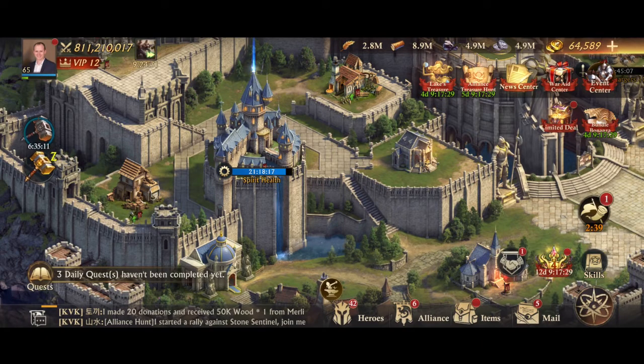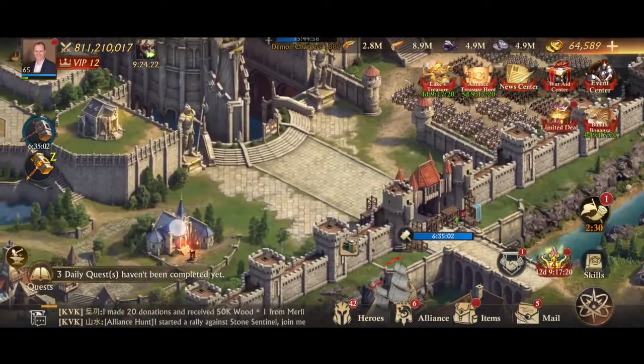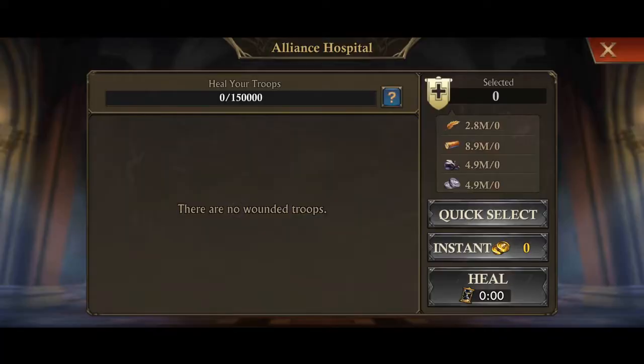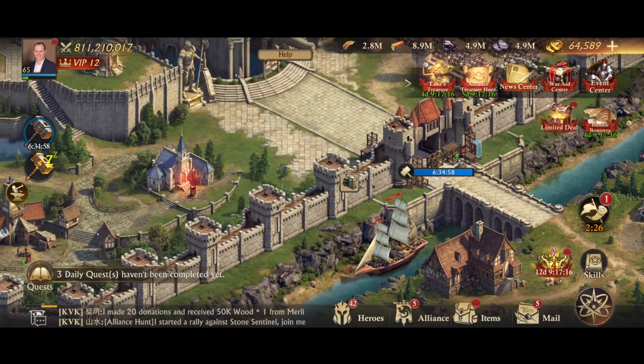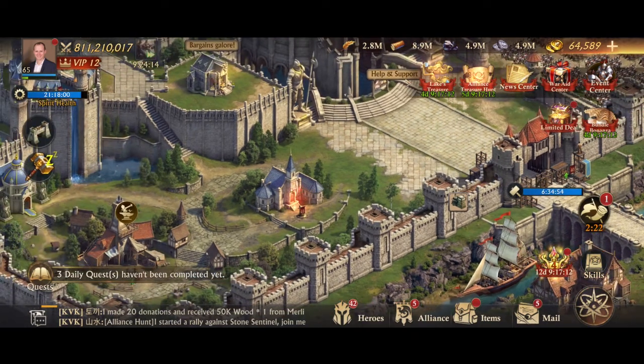Now it's a very big difference from defending and attacking. When you're defending, if your hospitals are overfilled, then your troops will spill over, and depending on the event, they may go to your sanctum, or they may go to one of the alternative hospitals — the alliance hospital, or there's a kingdom hospital in the kingdom raid event. So there are alternatives; however, best not to have to rely on it, and certainly there are times when that won't happen. So getting your hospital capacity up is definitely a huge win.